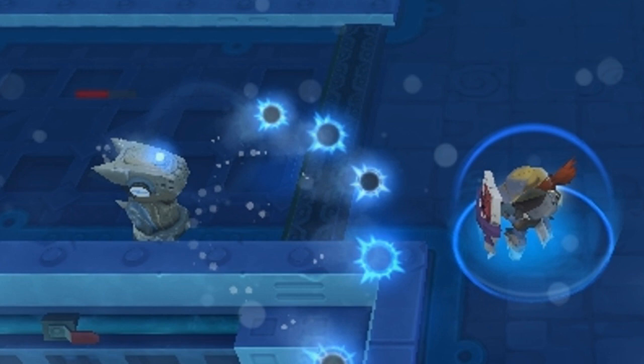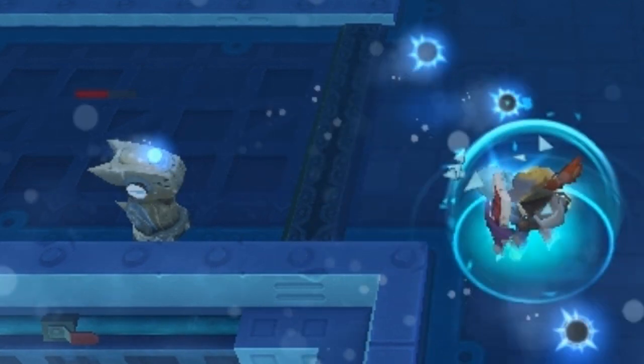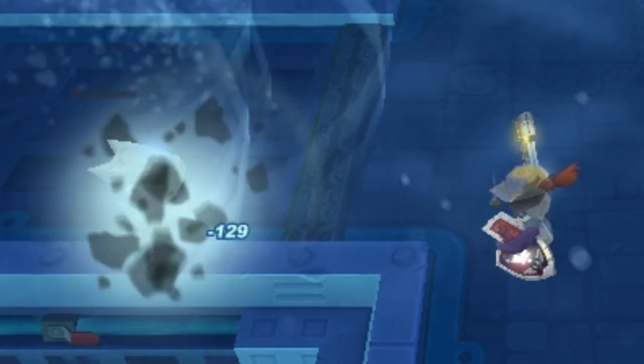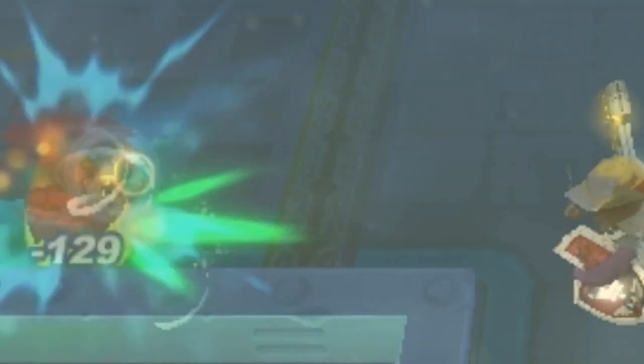I also found the Supernova's expanded shots to be pretty helpful in staggering enemy attacks. As you can see right here, the puppy's about ready to open up its mouth a couple times, and the expanded shot closes it.